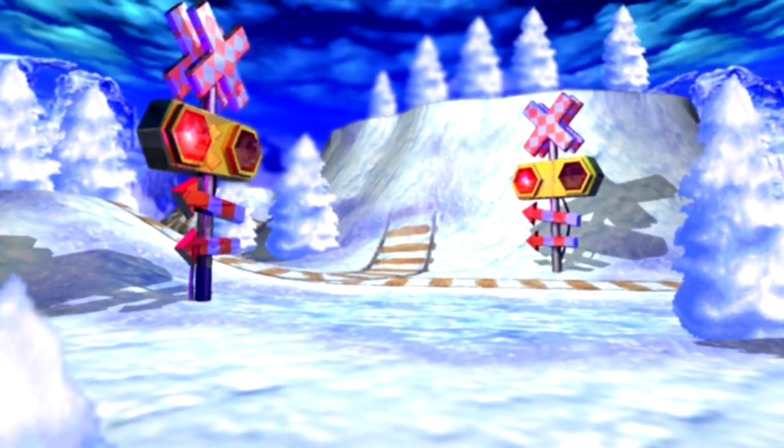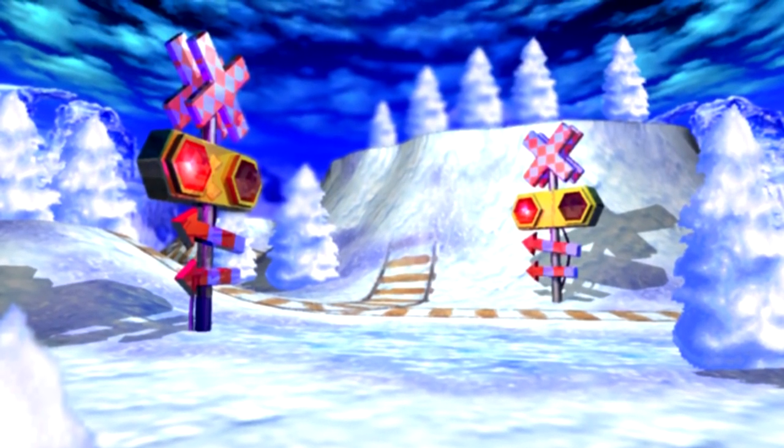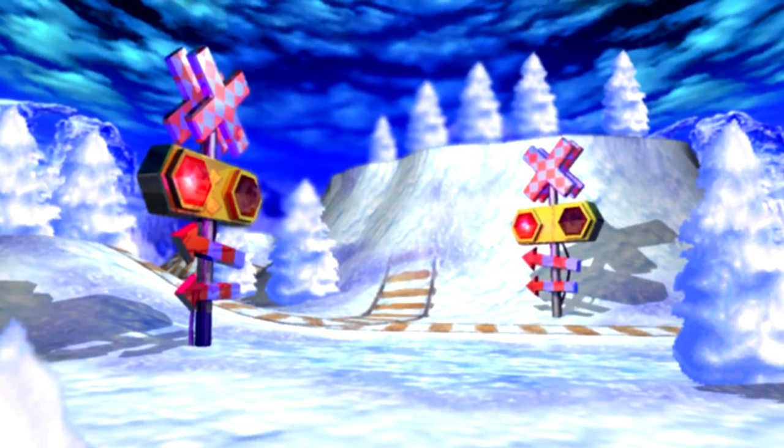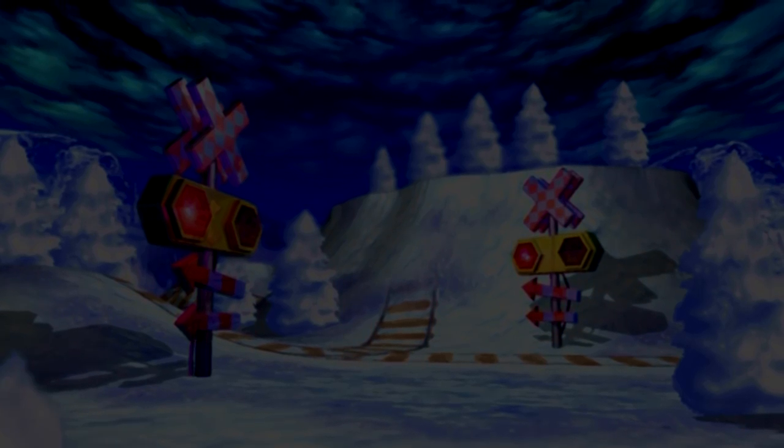Is the orange structure another type of door? Were there numerous types of different-coloured doors within Frozen Bell or the other levels? Are these structures even doorways at all? We have no idea what they are or what their purpose was within the level, and this has become one of the bigger mysteries surrounding the entire project. For the time being, the mystery remains unsolved while the data mine continues.